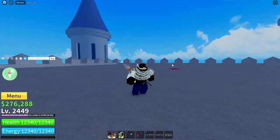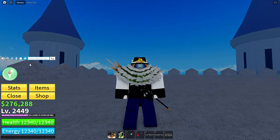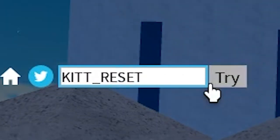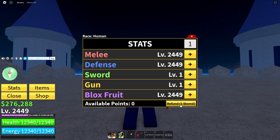And then the next code is the stat reset code. As you can see, here are my stats in melee, defense, and sword. And then if I use the code kit_reset — boom — obtained one stat refund. So if we go here, as you can see, refund one stored. So whenever you want, you can just click on that and it will reset all your stats and give them back to you, so you can put them in other places.